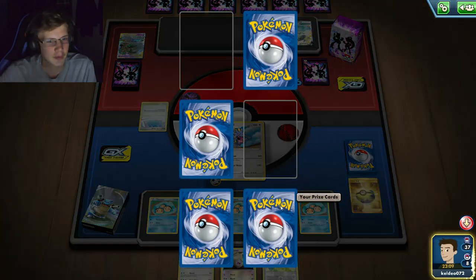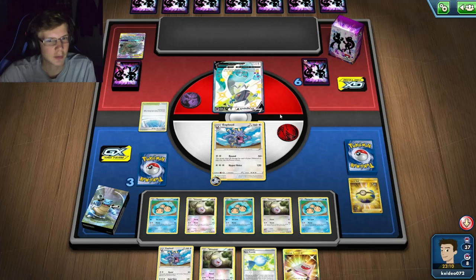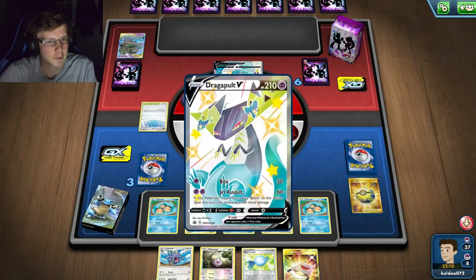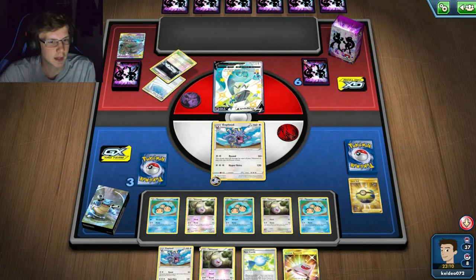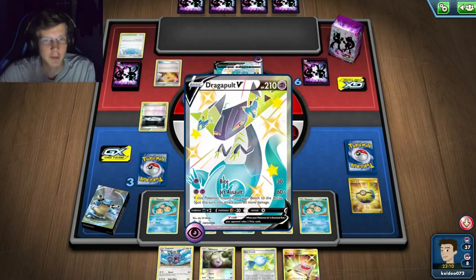The thing is I don't have any supporters - if he kills Exploud that could be an issue, but he's got no energy. If he evolves he can do like 60 damage - I should be fine. He has more than 300 HP so I'd have to Sky Field to one-hit him, but I don't need to one-hit him. I just need energy in case this guy dies so I can get another Exploud set up. He's gonna Sycamore which means I can Oranguru - that's fine.